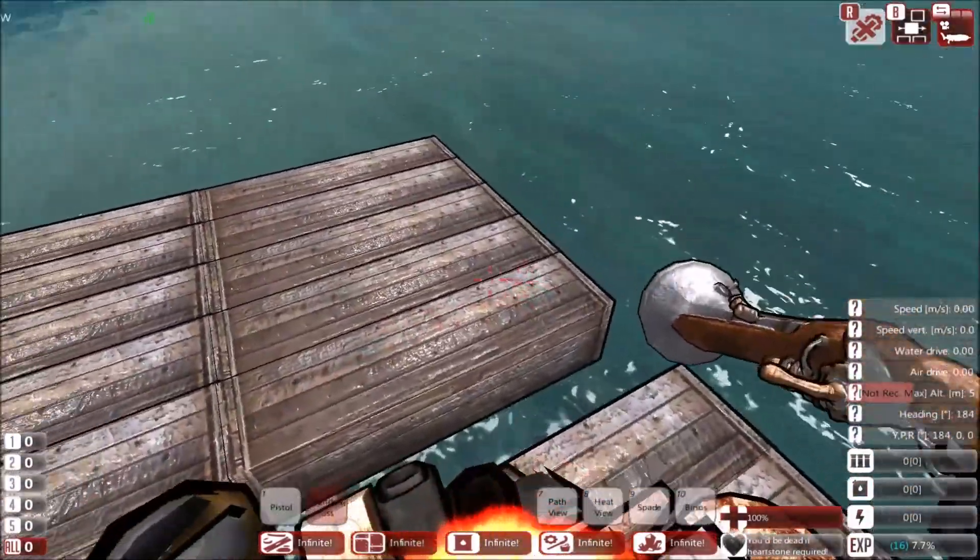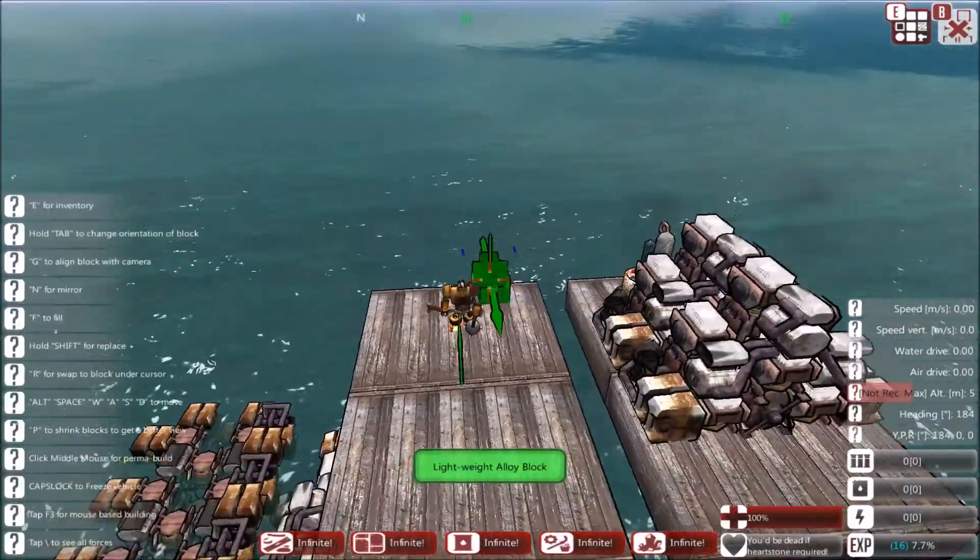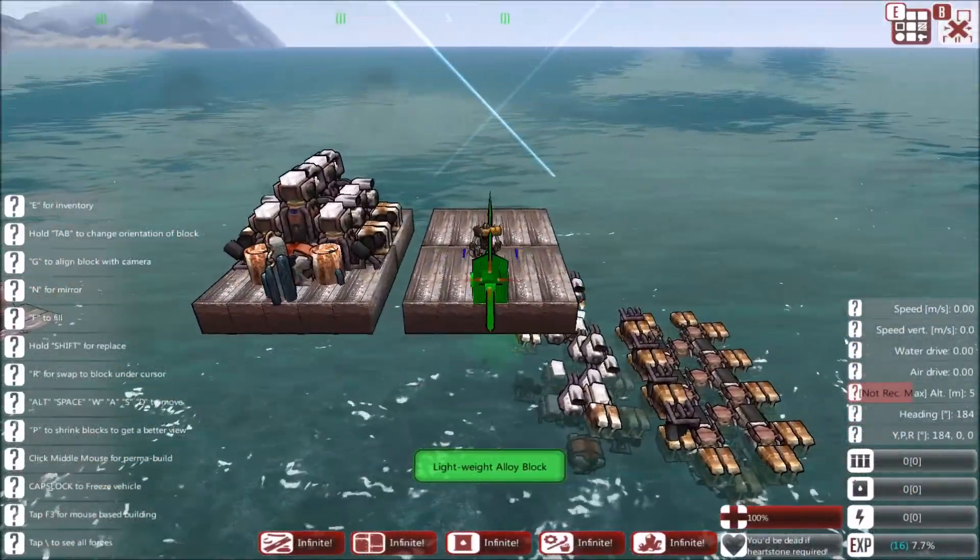This prefab engine is producing 138 power and uses a lot of exhausts, which actually don't do much at the moment, so you don't want to be using them.